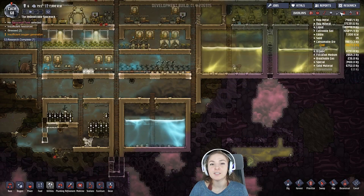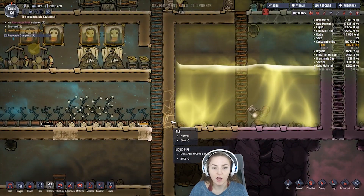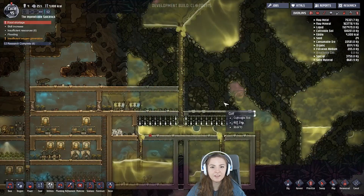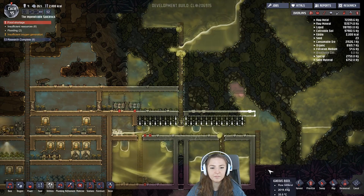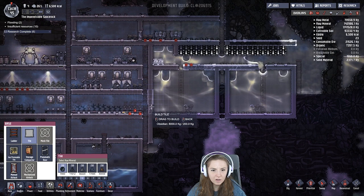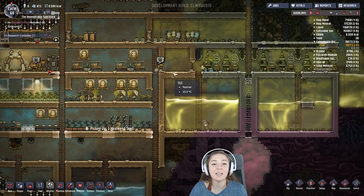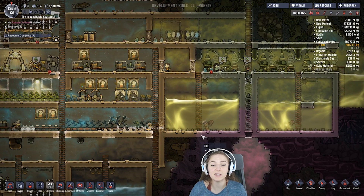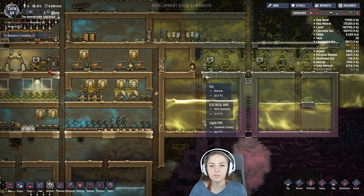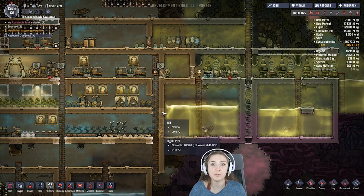Another thing I've run into that I feel like I should share with you is this: when this was fuller — because I popped a big bubble of water and put it in here — this was leaking into this little pit over here. So if it gets too full, apparently tile can't hold it. I'm guessing that a second layer of tile will keep it from doing that, because it didn't happen in any location where it had something else against it, but as you can see it happened here. Either reinforce your reservoirs or try not to keep them too full.